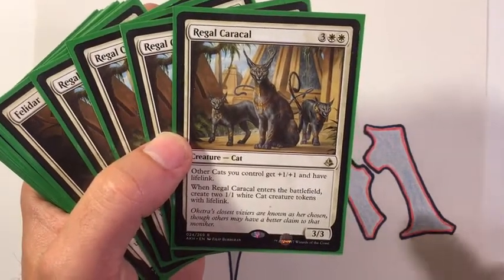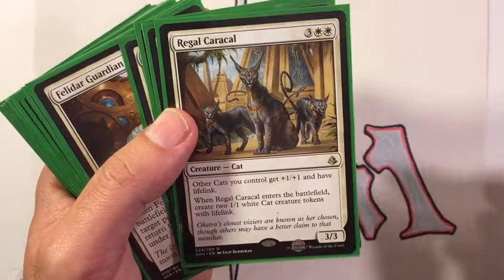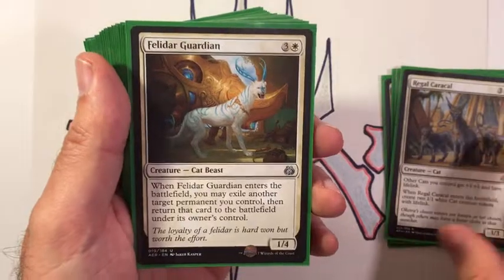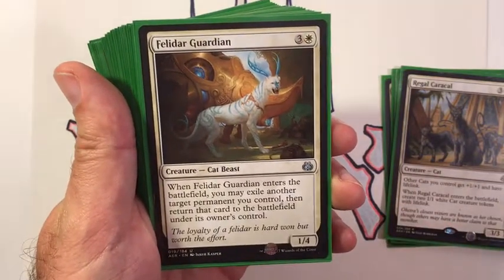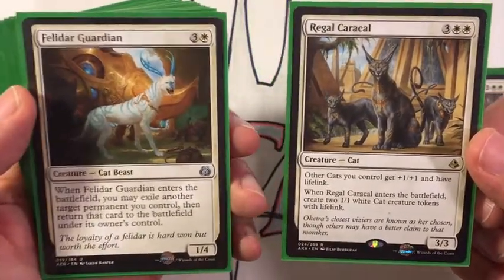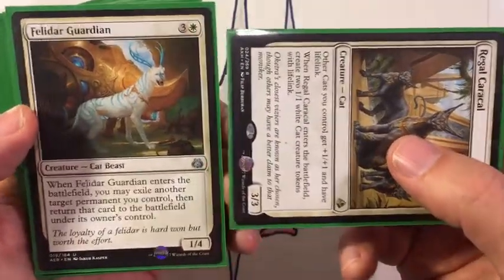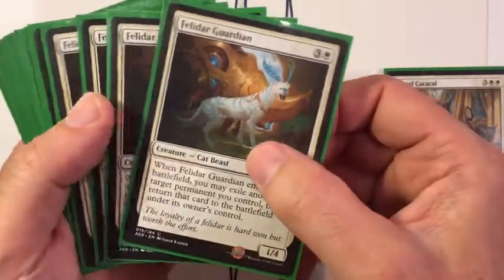Along those lines, we want to create as many tokens as we can, so we want to be able to play Regal Caracal a lot. A good way to do that is to flicker or bounce him. Felidar Guardian — a cat beast 1/4 for four mana — is still legal at my house even though it's banned in Standard. When it enters the battlefield, you may exile another permanent you control and return it. So when Regal Caracal is on the table, you play Felidar Guardian, blink the Caracal, and when it comes back you get two more cat tokens. You can also do this on the second main phase — tap and swing with Caracal, then play Felidar Guardian to blink the Caracal so he's available to block and you've produced two more cat tokens. Running four of those.